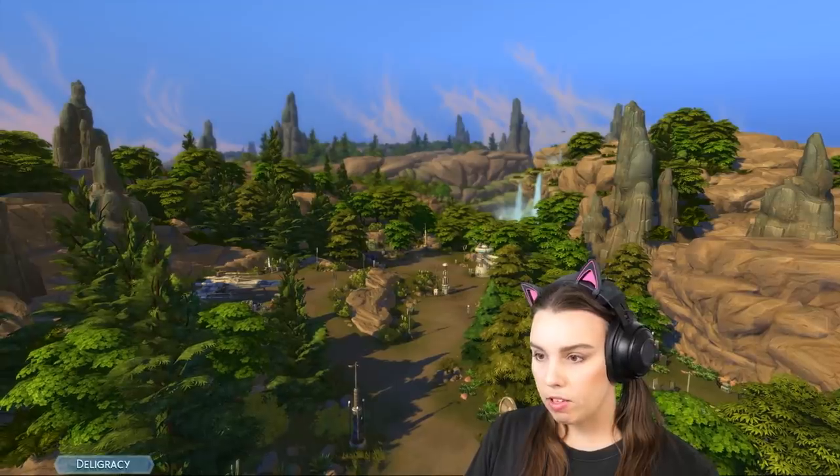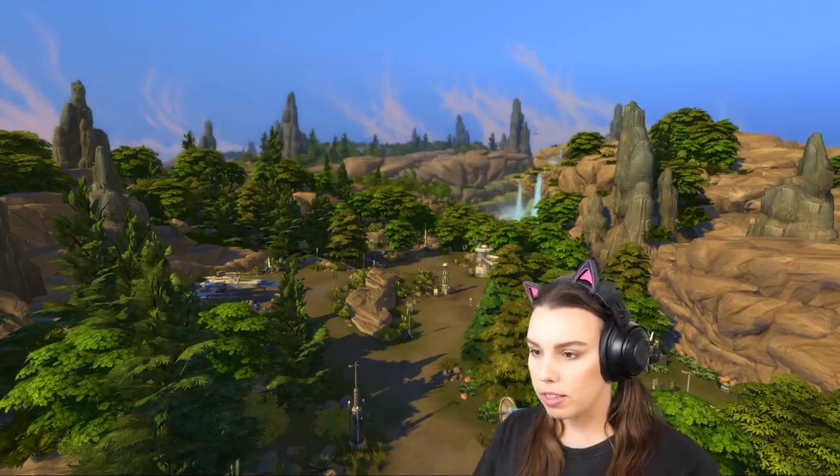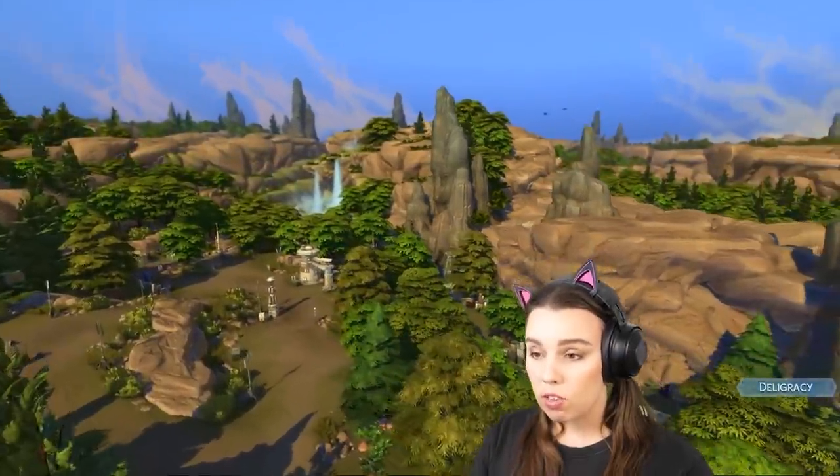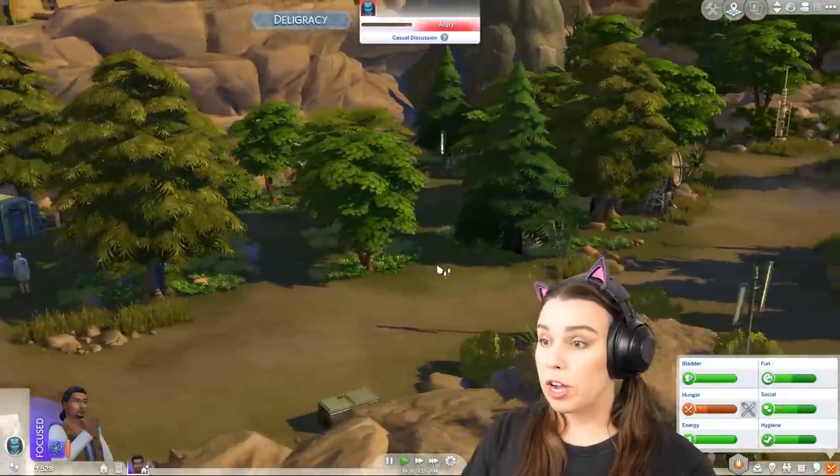Hello everyone and welcome to the next part of playing The Sims 4 Star Wars. We're gonna check out the next camp — we haven't checked out the First Order location for our missions, so we're gonna check that out right now. Thank you to EA for granting early access to this pack so we can check it out together. It kind of feels like a whole different game, unlike anything I've experienced in The Sims before. I'm not a huge Star Wars fan so a lot of this is very new to me.